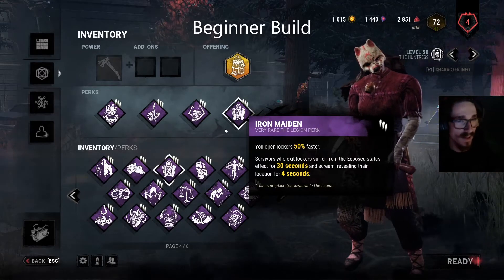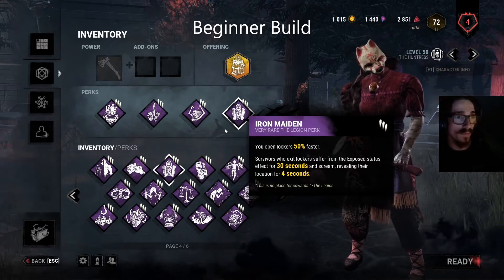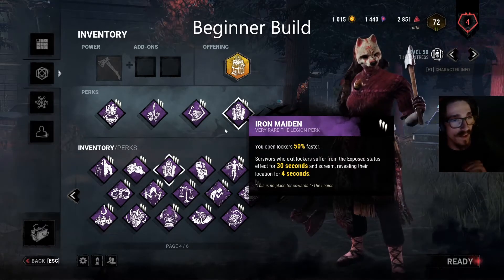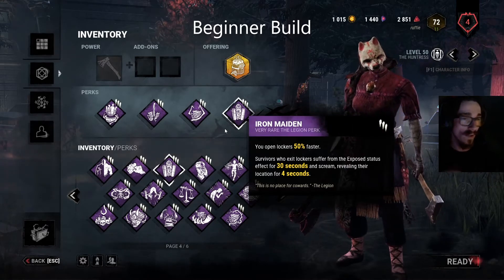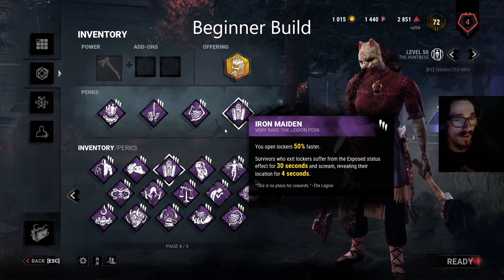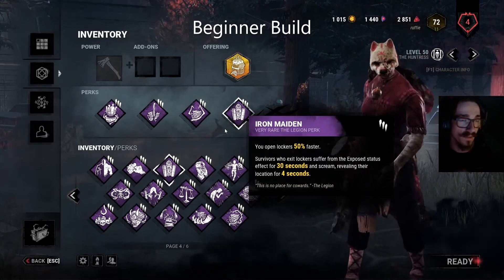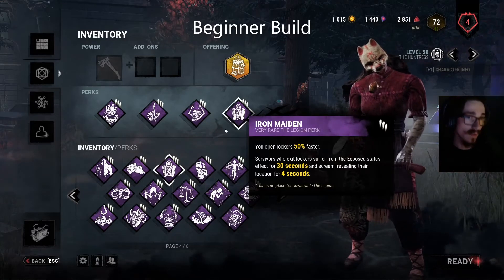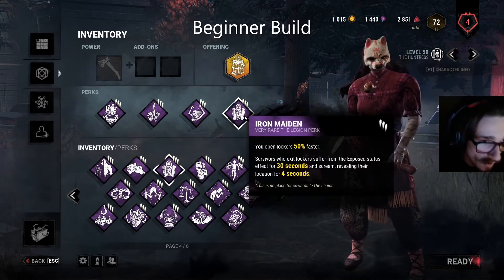In my opinion you should never run Pop on Huntress, because for Pop to be even somewhat worth it you need to run it in combination with Brutal Strength. Otherwise, because Huntress is such a slow killer mobility-wise, she just can't get around the map, so stopping to kick gens for that regression is just not worth it. Then we have Iron Maiden.